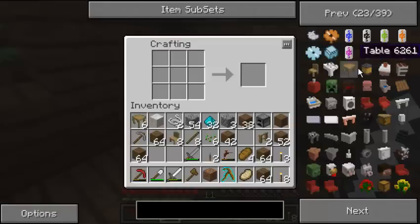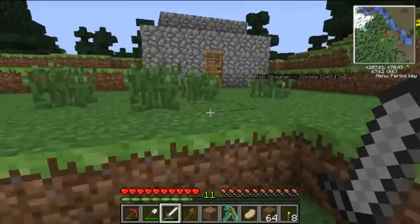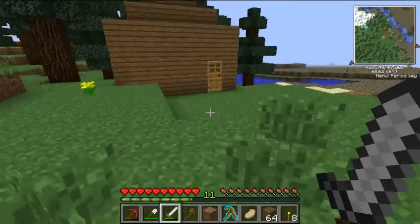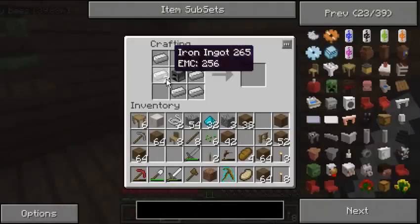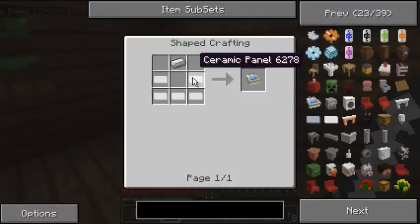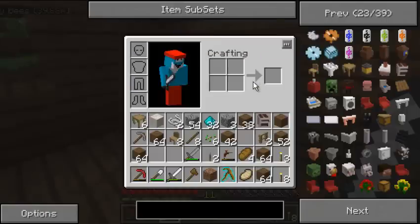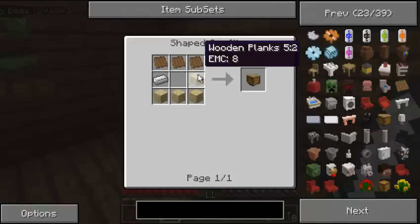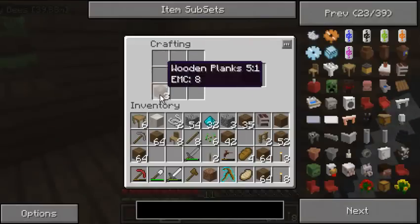Sink? No, I don't need a sink. Lamp, chimney, cooker — a furnace with some iron around it. Instead of using a furnace as a cooker, I can actually use a cooker as a cooker, which makes sense. Let's grab a cooker. Maybe a kitchen sink? That needs ceramic panels with an iron ingot — I don't think I have any clay, so that's unfortunate. Mantle pieces, kitchen cupboards, kitchen sides — wooden planks and iron.